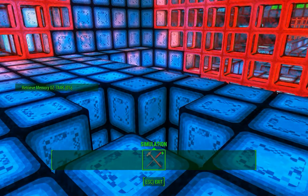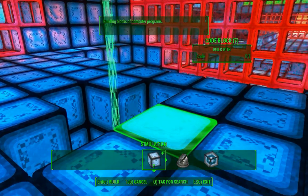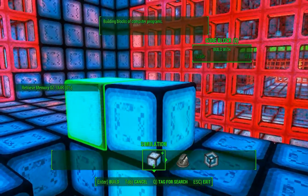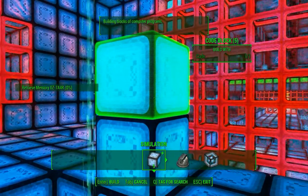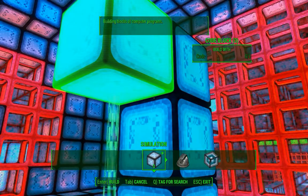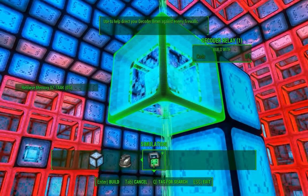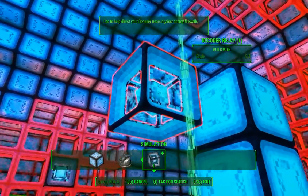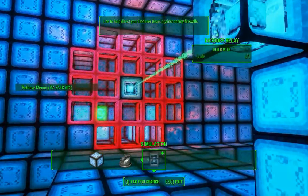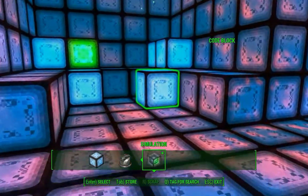Now when you're building with these blocks, they will stick to any side of any already established block. So I'm going to start by building — put one in the floor there, put three more on top of it. And then I'm going to attach the relay to the side of this topmost block, just make sure it's pointed the right direction. And now the beam is going to hit that and get rid of that firewall right there.